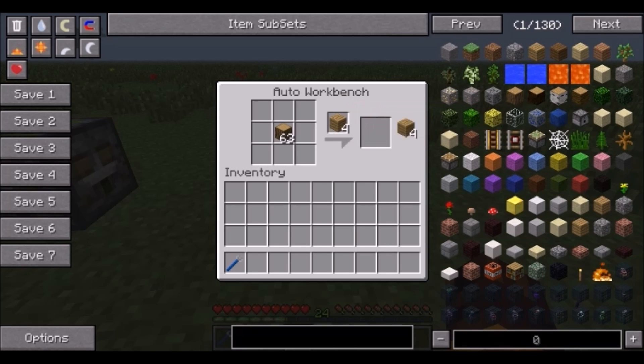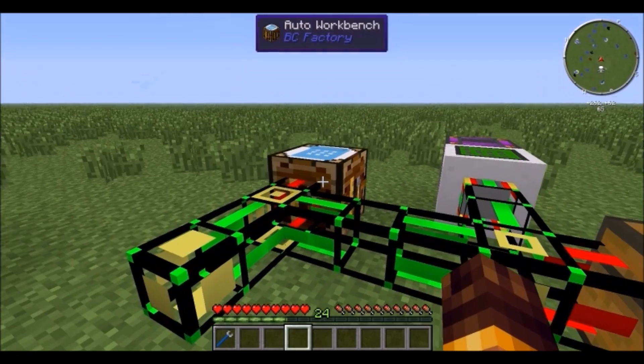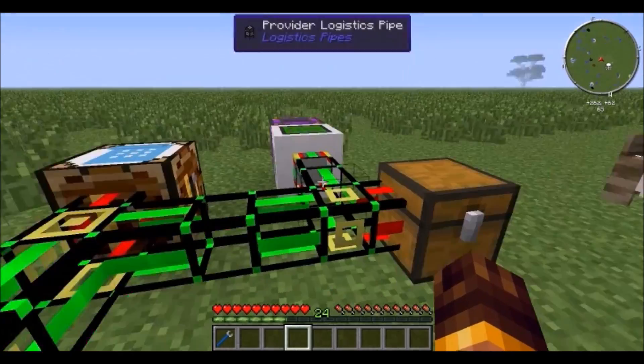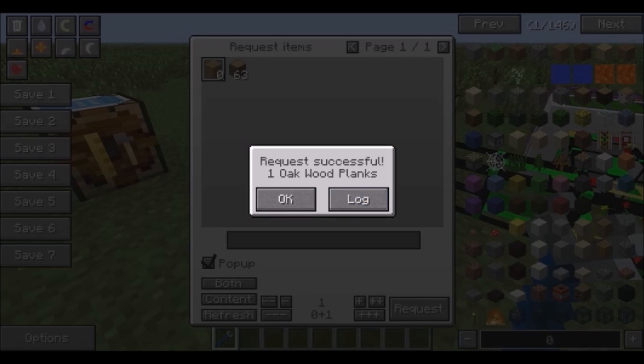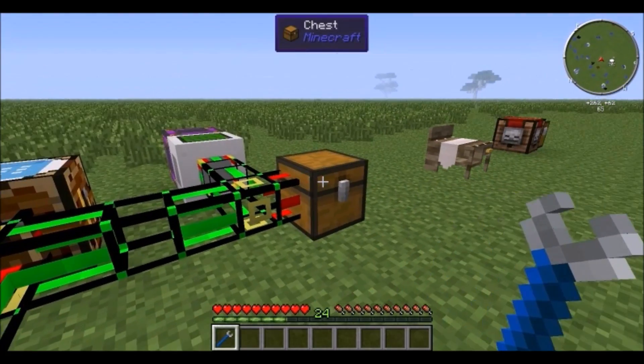Next is a really neat thing: the Logistics Pipes crafting system. Here we have a requester pipe — hit it with a wrench or crescent hammer and you can request items, like some planks. Let's request one and see what happens.